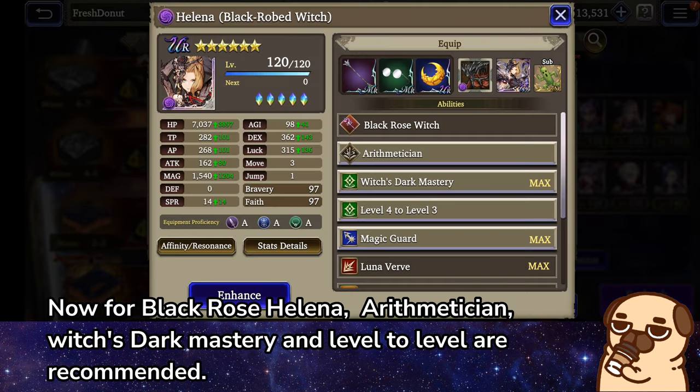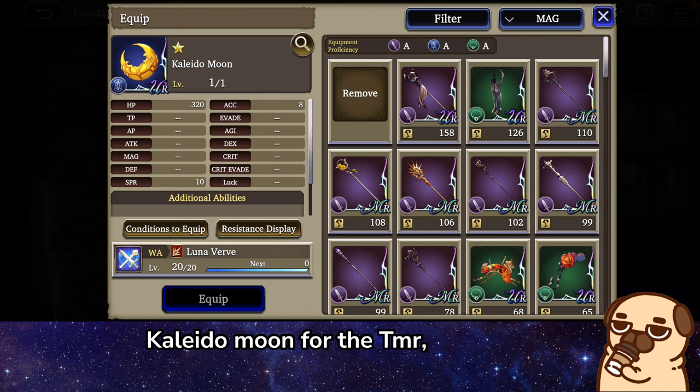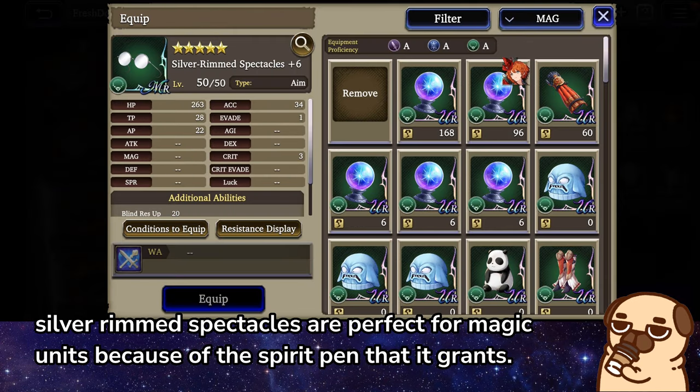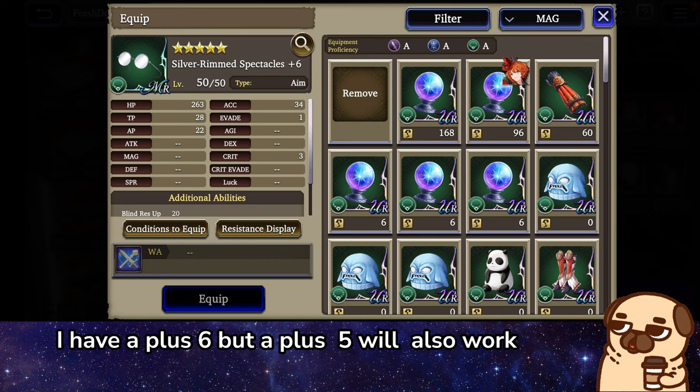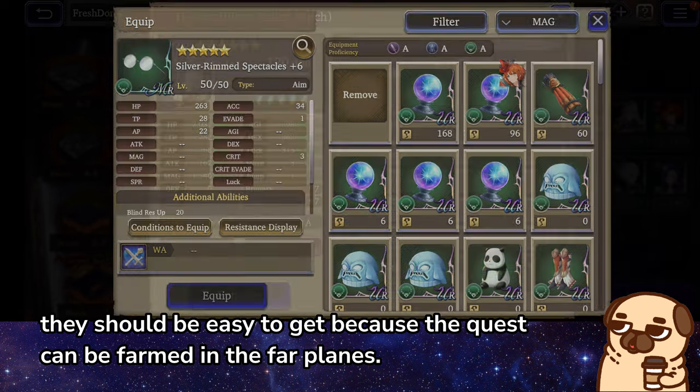Now for Black Rose Helena — Arithmetician, which is Dark Mastery and Level to Level, are recommended. Collide a Moon for the TMR. Silver Rimmed Spectacles are perfect for magic units because of the Spirit Pen that it grants. I have a plus 6 but a plus 5 will also work. They should be easy to get because the quest can be farmed in the Far Plains.